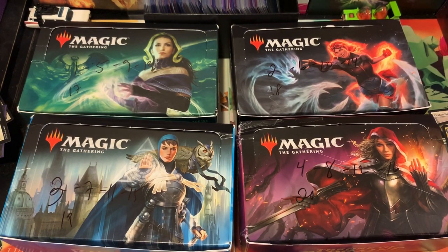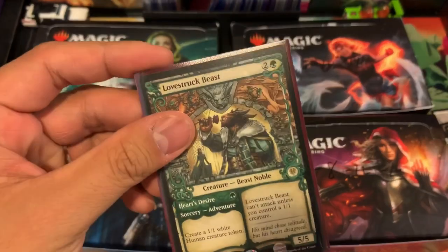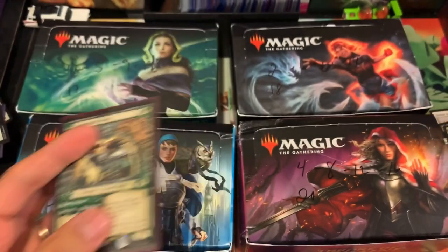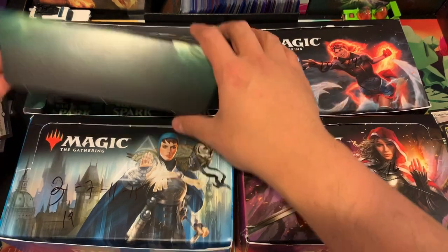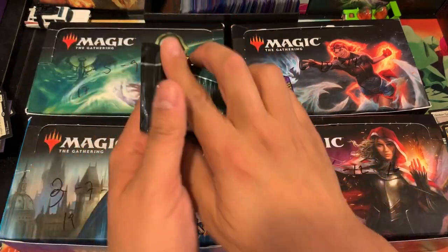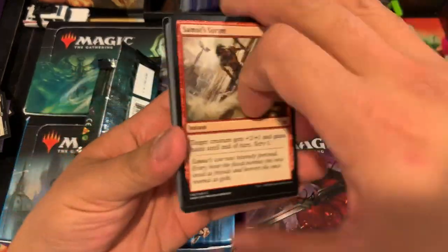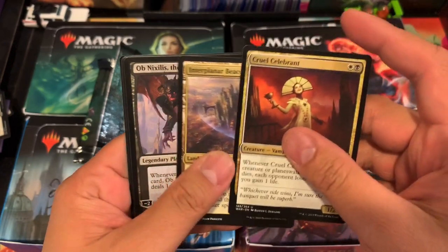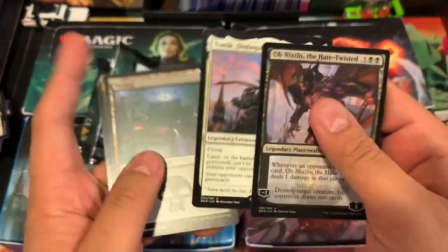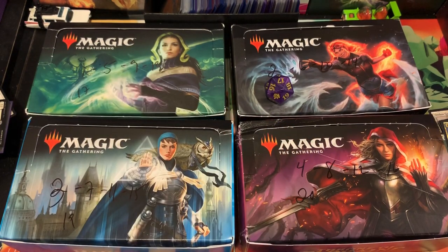Tiffany, you are next. You got a Love Struck Beast Showcase Rare, Tiffany — congratulations on that. And you got number 17, which is War of the Spark again. You guys really want to pull that mythic! We got Obnixilis and a Distinguished Advocate. Congratulations and thank you very much, Tiffany.